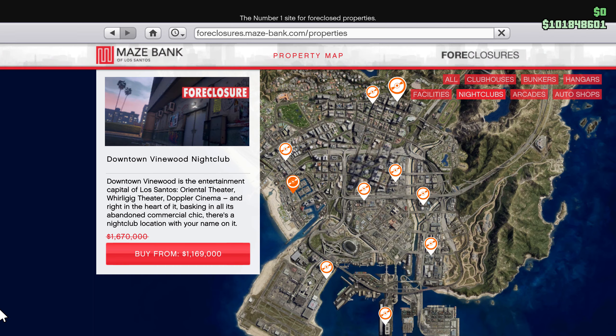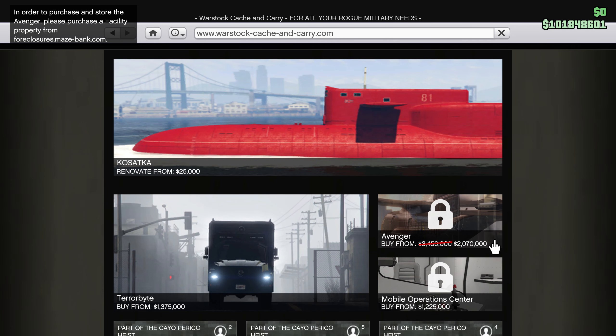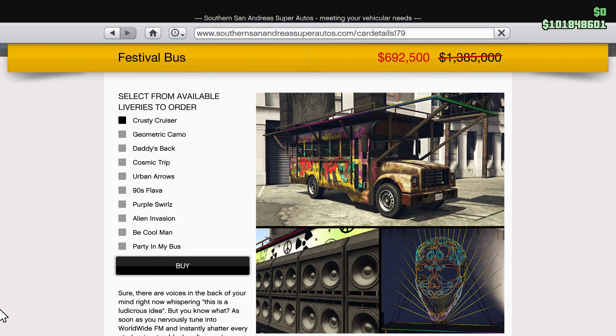Discounts this week include 30% off nightclubs and their garages and storage, the Jobuilt P-996 Laser, and Progen GP1; 40% off the Mammoth Avenger, HVY Nightshark, RC Bandito, Pfister Comet, and Pfister Comet Retro Custom upgrade fees; and 50% off the Vapid Festival Bus.